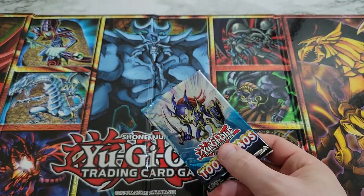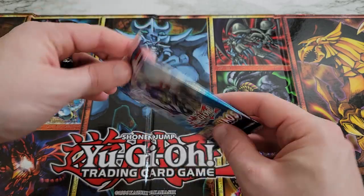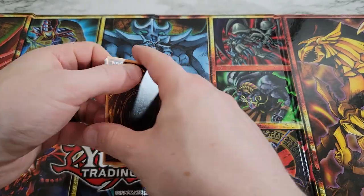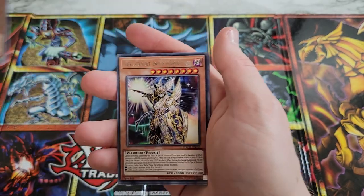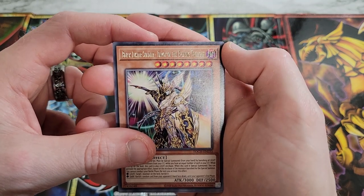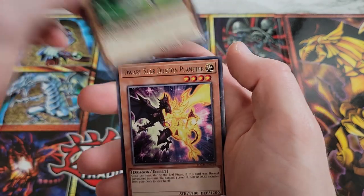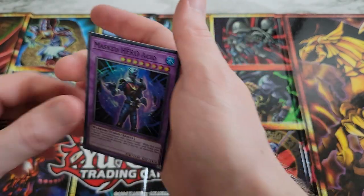Toon Chaos is not a bad pack — it's unlimited, but better than all the Battles of Legend Armageddon I got in the last go. We got Chaos Emperor Dragon Envoy of the End, Luster Soldier, Gear Breeder, Witch of the Black Forest, Scyframe Driver, Dwarf Star Dragon Planet, and Masked HERO Acid.